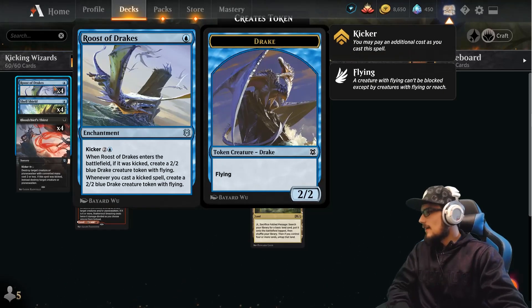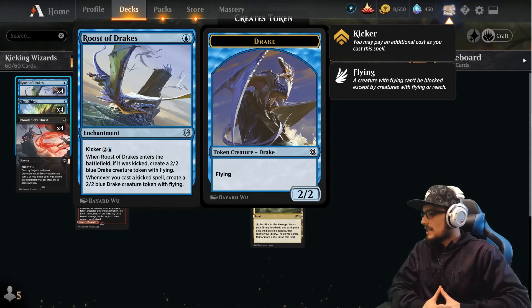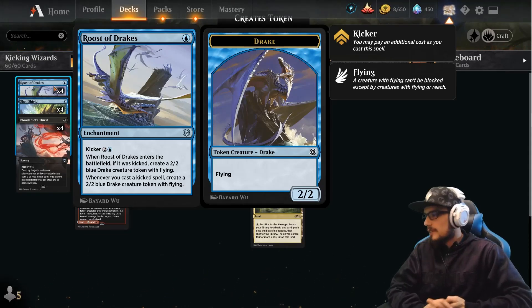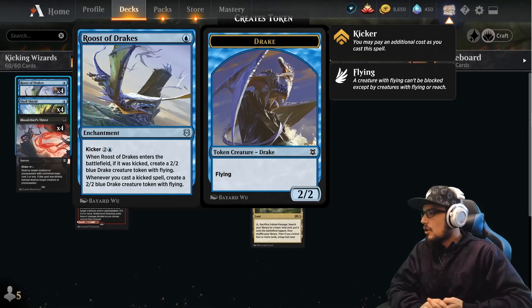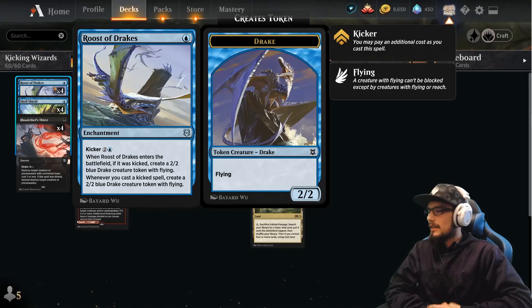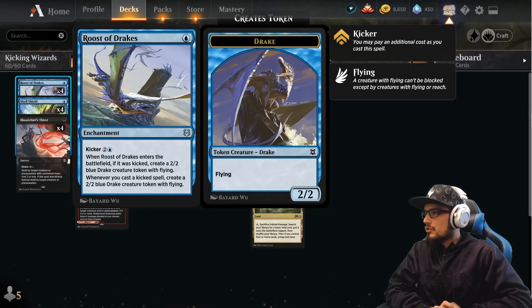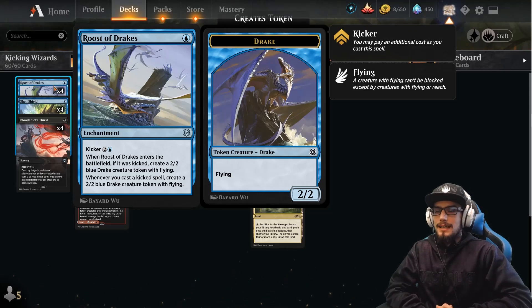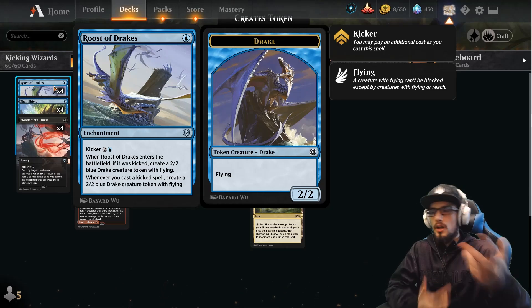Four copies of Roost of Drakes — this is one of the main engines in the deck. It costs only one, and we can kick it for three, so a total of four. When it enters the battlefield, if it was kicked, create a 2/2 blue drake creature token with flying. Whenever you kick a spell, create a 2/2 with flying as well. Basically getting a 2/2 for two, which is not bad, and when you're kicking it on top of other Roost of Drakes it will stack.